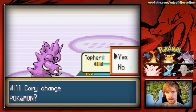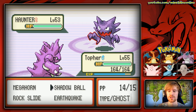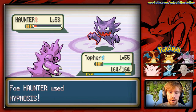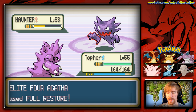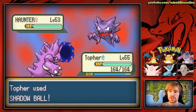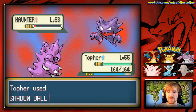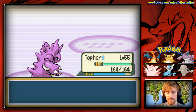Haunter comes out next. We stay in with Topher — one Shadow Ball should do it. It uses Hypnosis but misses, which is great news! Agatha uses a Full Restore. Since we're faster, we hit it with Shadow Ball once, then again, and Haunter goes down. That leaves one Pokemon left for Agatha.